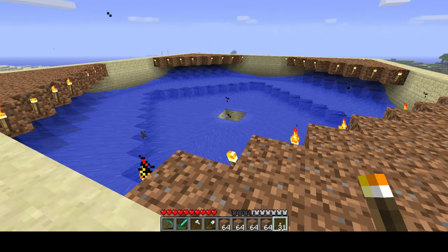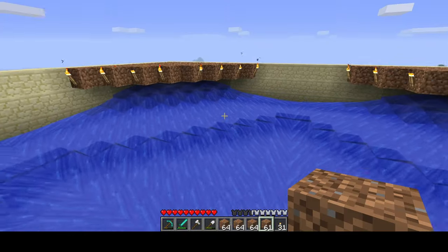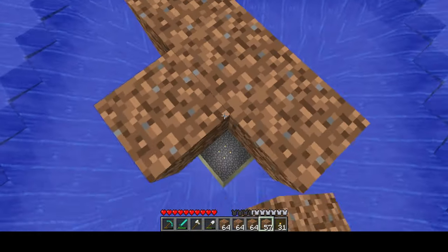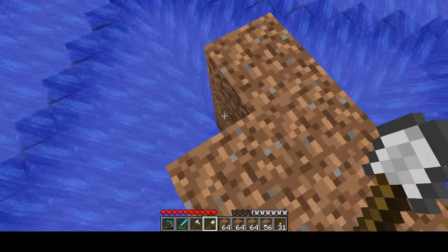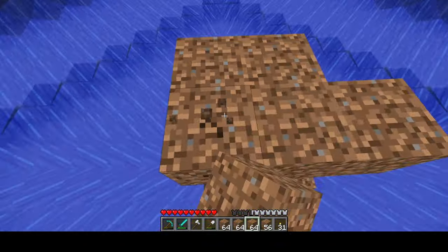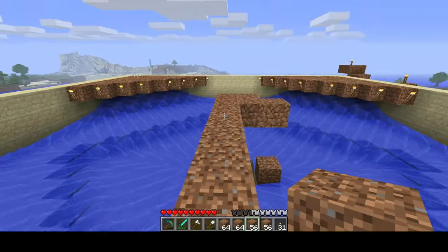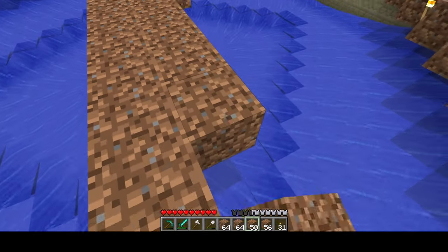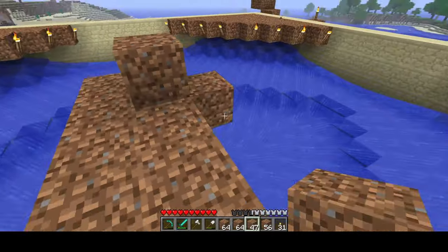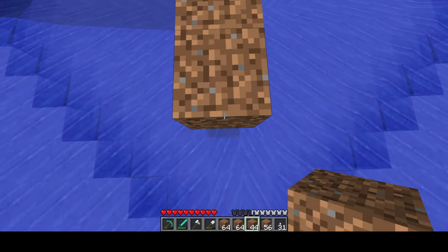After you finish your corner spawning pads, we're going to do the center one. Jump in and go to the middle. Place a scaffolding block and scaffold up to the same level — it should be three blocks up. Then create a 2x2 over the top of the hole in the middle. From your 2x2, count out 8 blocks. The glowstone will be in the middle to keep the spawn pad lit up and the water will flow down here and out. That's why we need it to be 8 blocks — much like the corner spawning pads, water spreads evenly over the spawn pad.